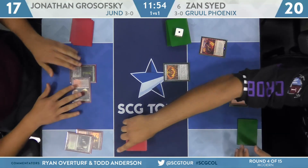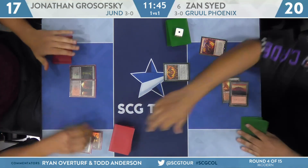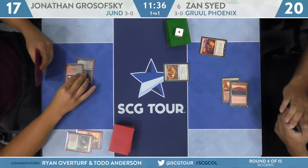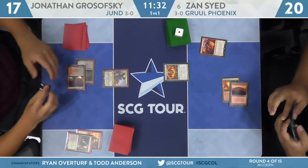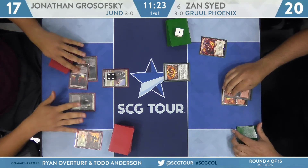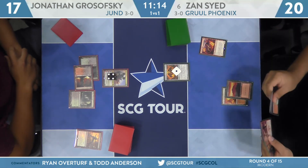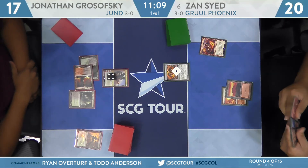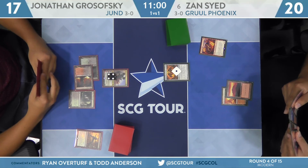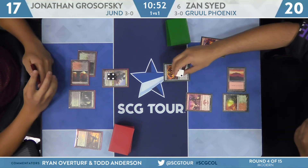Grosofsky fetching down to 17, finds Blood Crypt. See if he can produce that one copy of Kolaghan's Command. The Gruul deck is pretty lean, relatively light on lands, especially without Wrenn and Six mana going, so it can be hard to leave up three mana for the Shrine of Burning Rage. Here's Wrenn and Six for Grosofsky — he shouldn't have any difficulty making land drops. Picks up Verdant Catacombs, plays that, passes to Sayed. Shrine of Burning Rage gets its first counter. If I'm Zan, I'm basically tapping out every turn, only popping the Shrine if I'm knocking off a giant Tarmogoyf, taking down a Planeswalker, or finishing the game. I'm going to force my opponent to find the answer and accumulate as many counters as possible.